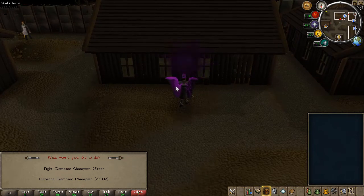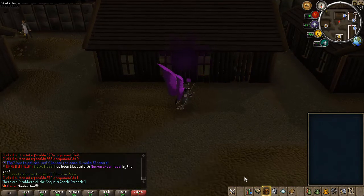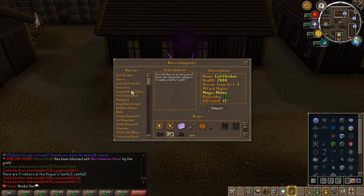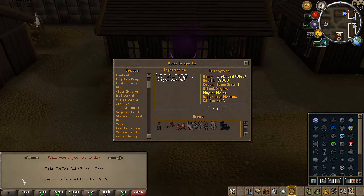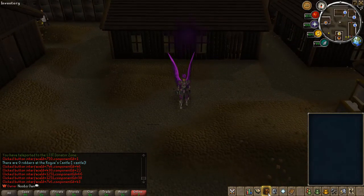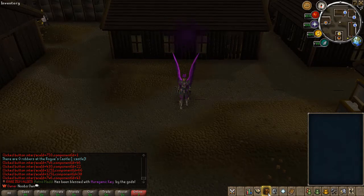Besides that, there are some small in-game improvements. For example, for the demonic champion in the elite zone, you can now get an instance for 750 mil. If you go to the PVM teleports for the blue jet, that's already done as well. We will be implementing instances for basically every single boss, so that's coming soon — as well as Cerberus, which will also be coming soon.